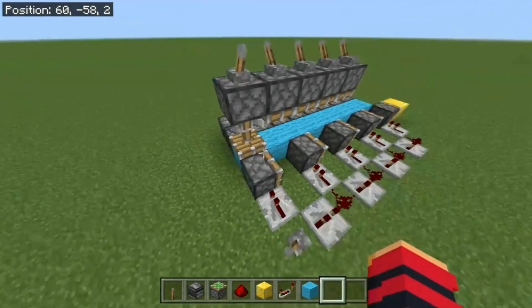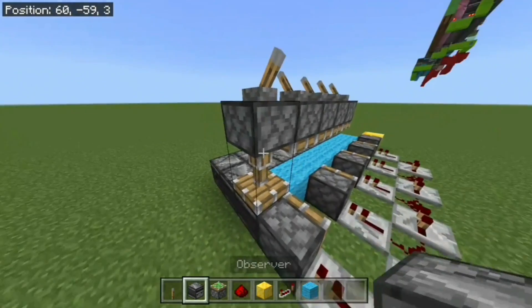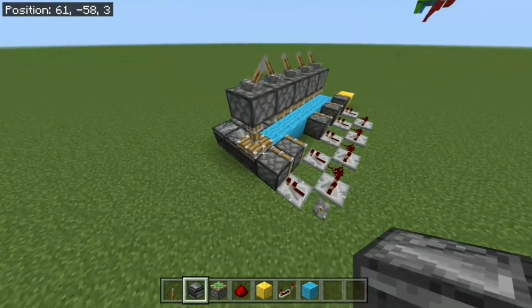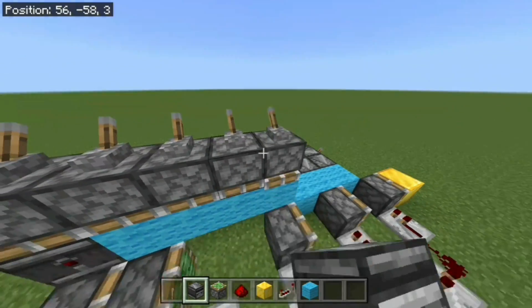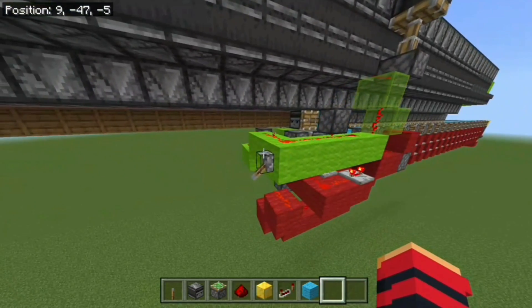If I put an observer here like I had it before, once it goes up it's fine, but as soon as I extend it, it's going to power this piston and mess up the entire machine. That's why I added a layer of wool — it does nothing to affect the pistons when it extends back down.